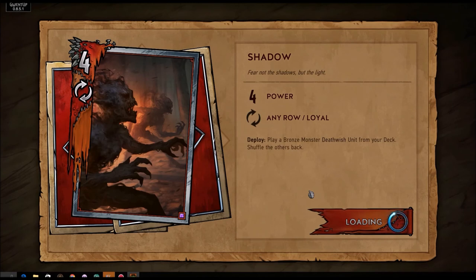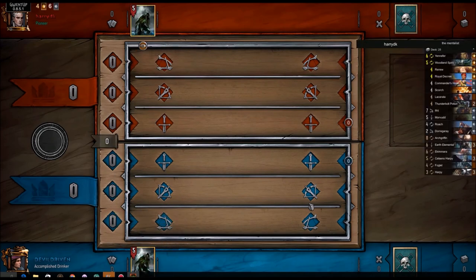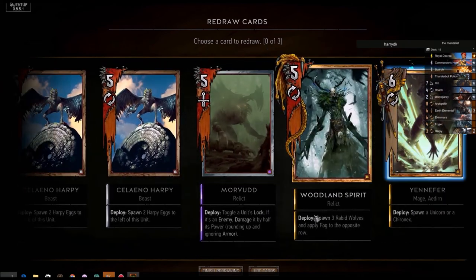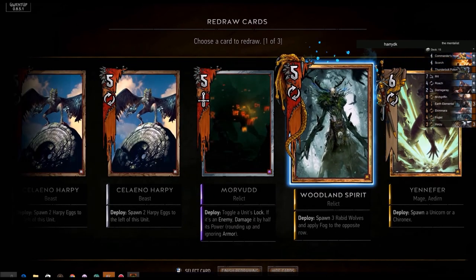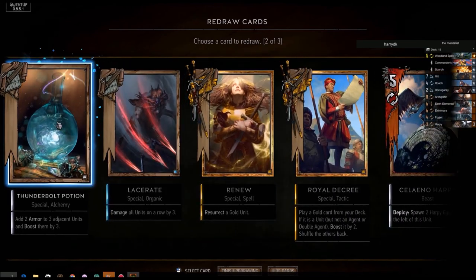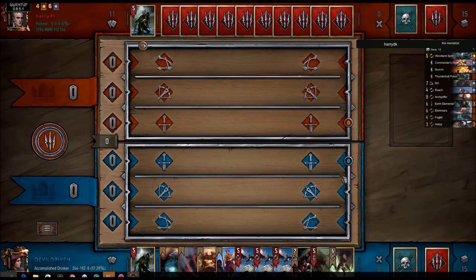Morvrid — good tech. We got the mirror, we want to try and draw the Lacerate here. We got the Lacerate, that's good. We got all the harpies, we got Morvrin, Royal Decrees — so we could drop Woodland, triple potion. Alright there we go. We win the flip which is nice.